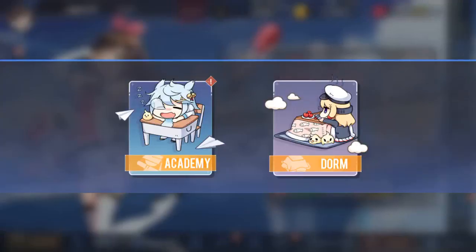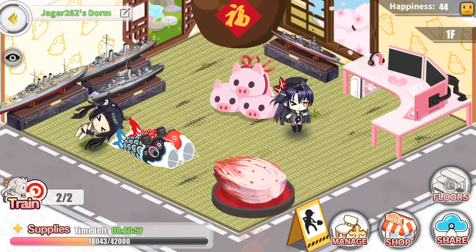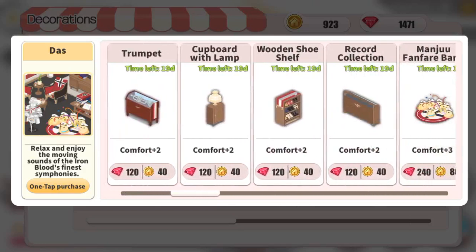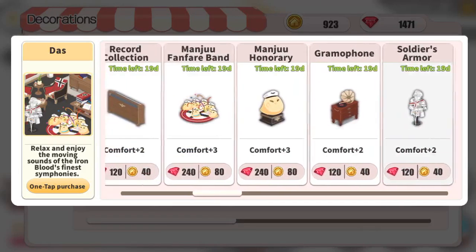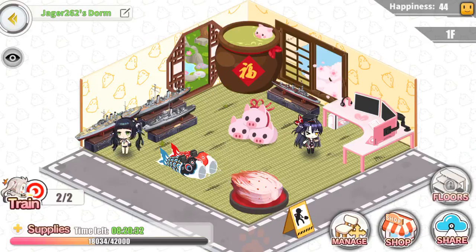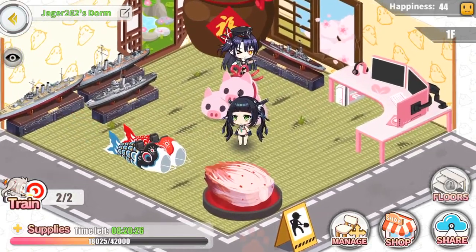The other thing you'll see in Headquarters is the Dorm. As you can see, I have two submarines in there right now. The dorm is a room you design yourself, just buying little trinkets and things from the shop. It gives you different cosmetic furniture, wallpapers, and little things like statues to use. What I'm showing you right now is the new Bismarck collection, obviously for the event.